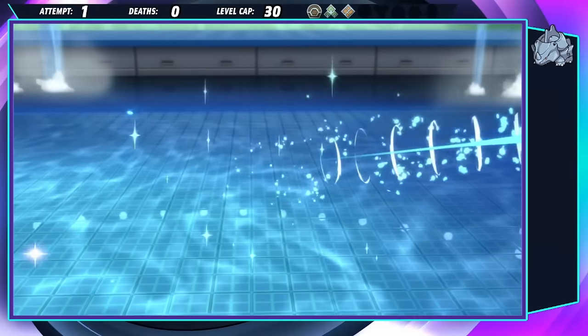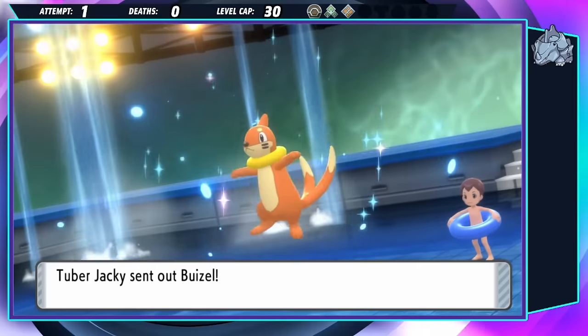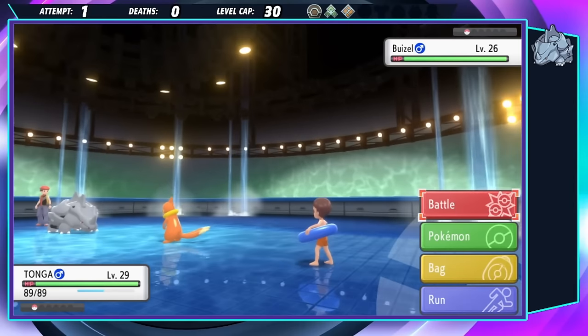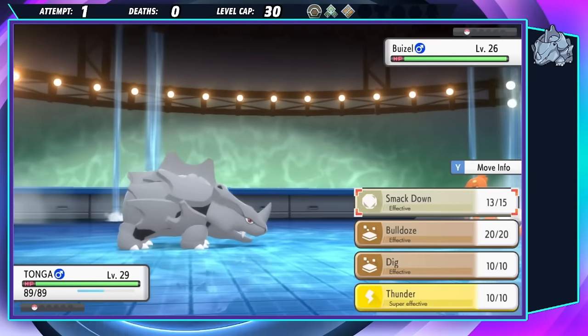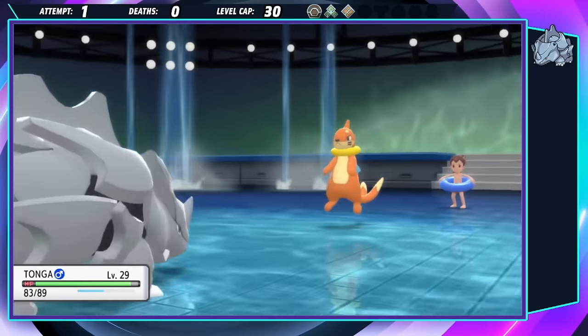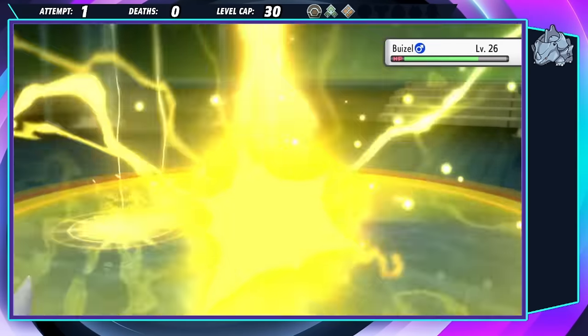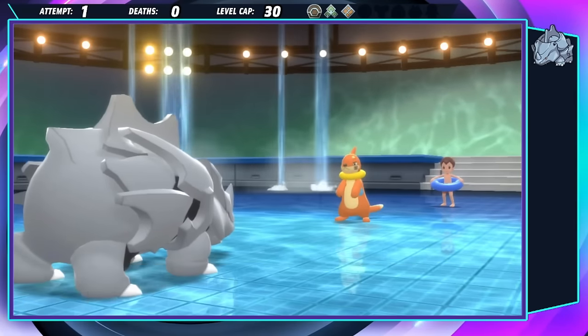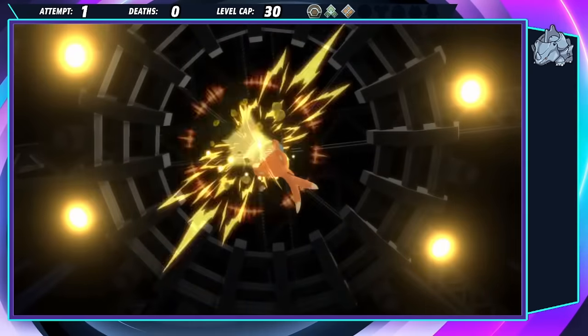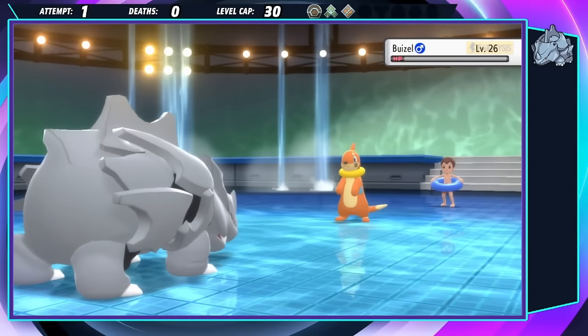Is this doable? The next battle is against Tuber Jackie, who only has a Buizel. Smackdown would one-shot like it would on the Wingull, but we do have Thunder thanks to the Department Store and Gen 1's weird balancing. They miraculously lead with Bite, and since we don't get flinched, Thunder lands and gets a Para. They still outspeed, but miss their Iron Tail, so another Smackdown wins us another battle.